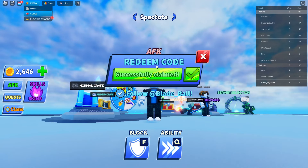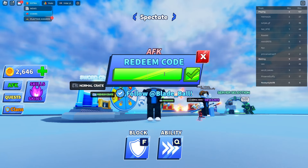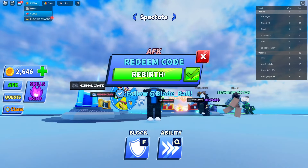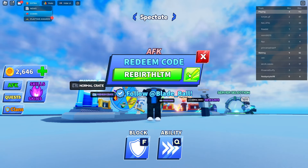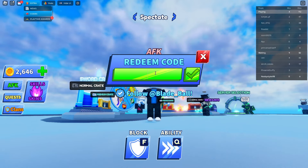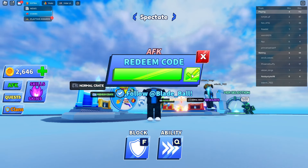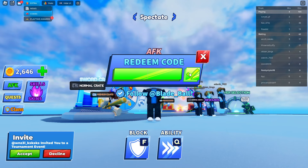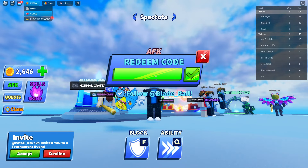The next code is 'REBIRTHLTM' — R, E, B, I, R, T, H, L, T, M — this gives you a rebirth ticket. It says 'already claimed,' which sometimes happens — it means the code already worked. Sometimes when I click redeem it doesn't say anything, then later says 'already redeemed.' I think it's a game glitch.